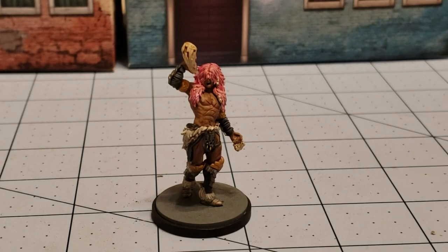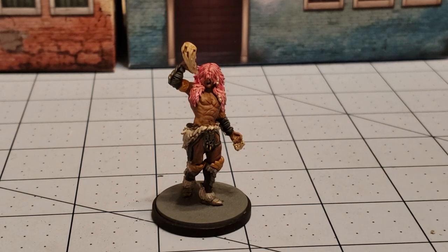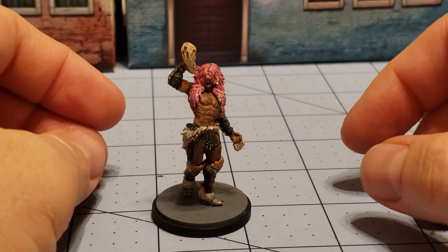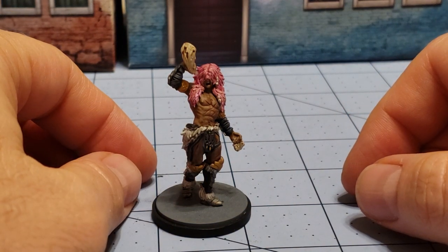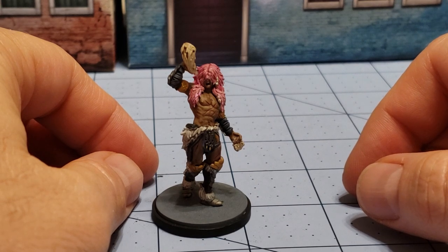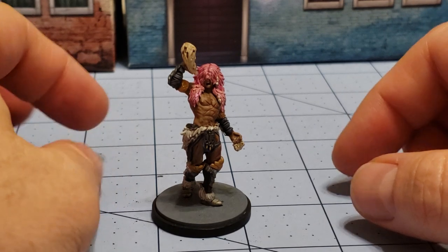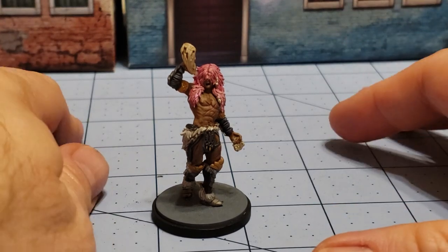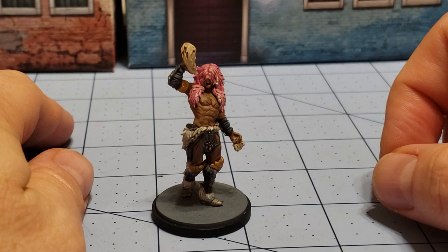Hey everybody, welcome to Obscurities and Miniatures, and once more it's that time for some weekly painting progress. Sadly, whenever October hits, that means it's crunch time. October and April are my big crazy months between conferences with parents at work, we have undokai at Asahi Gakuen, and a million birthdays and parties to attend to. Things just kind of get hectic, so there isn't a whole lot of time to paint, but we do make time regardless.